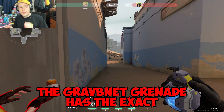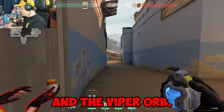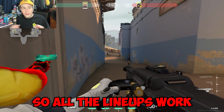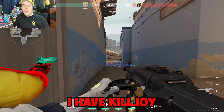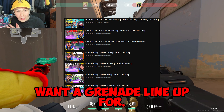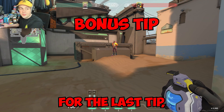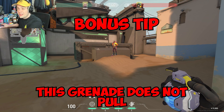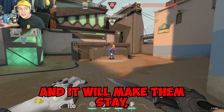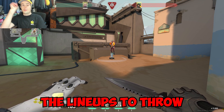For tip number five: the grab net grenade has the exact same throw as Killjoy mollies and the Viper orb. Both mollies will land at the exact same distance, so all the lineups work the same. I have Killjoy molly lineup videos for every single map and spot — the link will be in the description. Also, be very careful: this grenade does not pull people off defusing or planting the bomb. Since they're already crouched, it will catch them and slow them, but it will not stop them from planting or defusing.